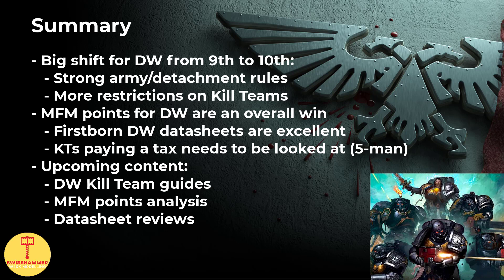In the near future I will be doing a full kill team series once again, diving deeper into the points changes and reviewing all the relevant datasheets for 10th edition. All in all, what a great time to play Death Watch! So that's it for the Death Watch 10th edition index and relevant Munitorum Field Manual points changes. How do you guys feel about these massive changes to both the Death Watch and the game overall? What is your take on the kill teams, and what kind of units are you going to include in your lists? Let me know in the comments!